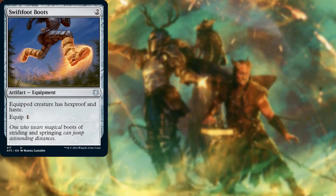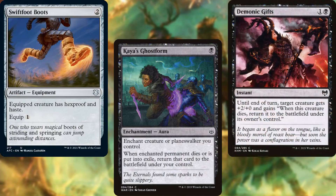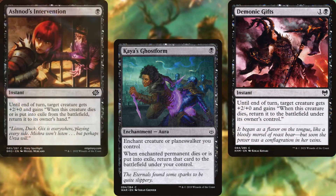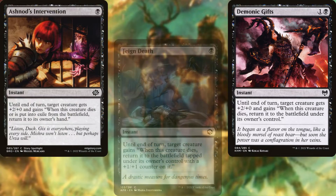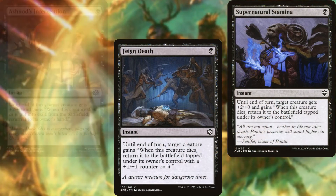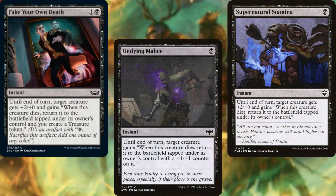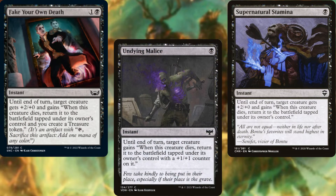Swiftfoot Boots, Kaya's Ghostform, Demonic Gifts, Ashnod's Intervention, Feign Death, Supernatural Stamina, Fake Your Own Death, and Undying Malice all help to keep Yargle and Multani on the battlefield.